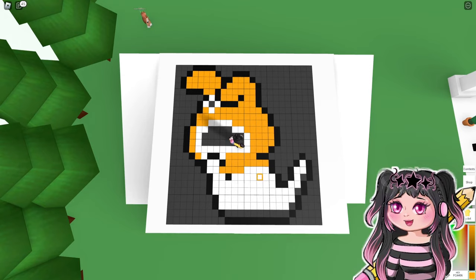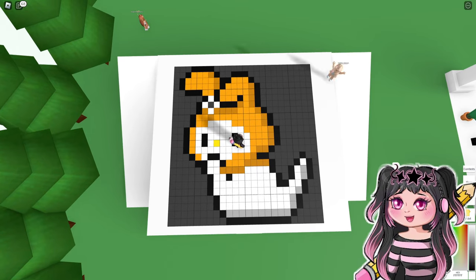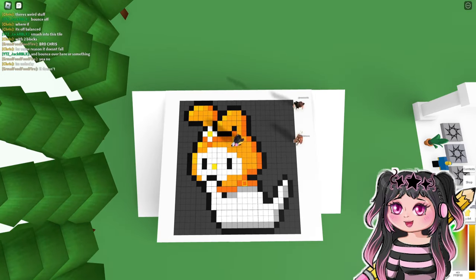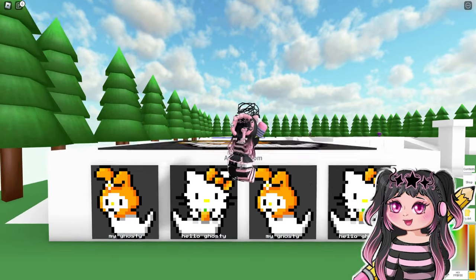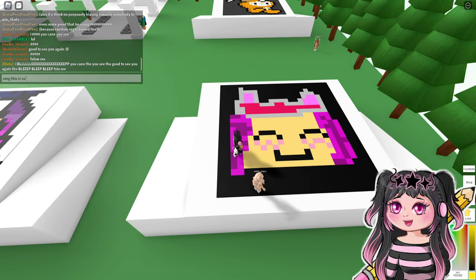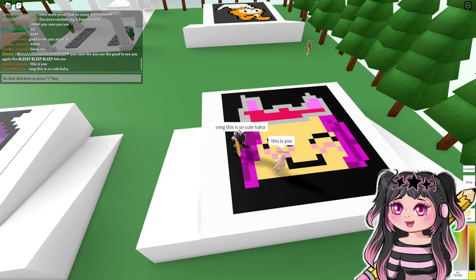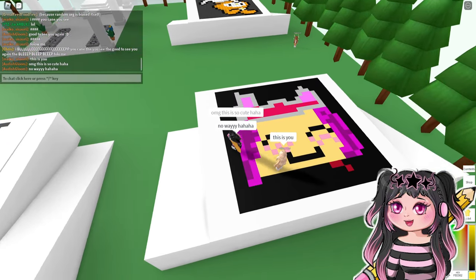I actually drew Hello Kitty first, but I lost the footage of that. So you're going to see where I create My Melody — I wanted to turn them into little spooky ghosts and gave them a little orange and white theme. How adorable are they? I absolutely love it. And then I had some people join me in-game. Someone says 'follow,' so okay, we're going to follow. Oh my goodness, look — she actually drew some pixel art of me! How adorable is that? Thank you, thank you, thank you.